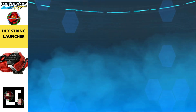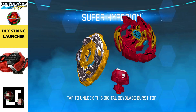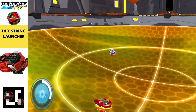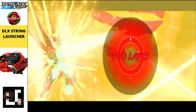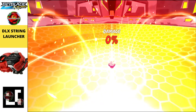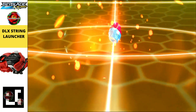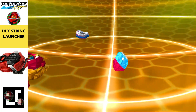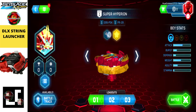Next we have the DLX String Launcher — a really strong launcher. Finally we are getting a DLX launcher for our Beyblade Burst Quad Strike app. With this string launcher we also get Super Hyperion in the same QR code, so you just need to scan it once and you'll get both the DLX launcher and Super Hyperion. Super Hyperion is an attack-type beyblade, as you guys already know.